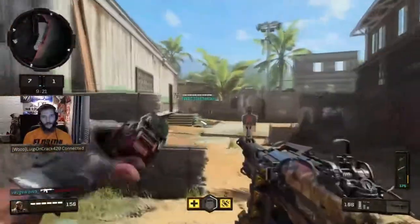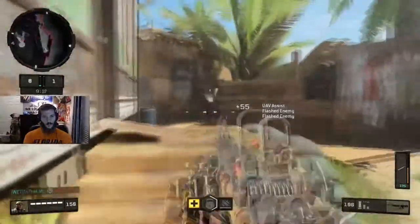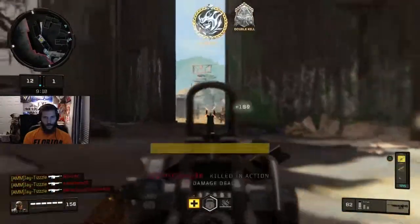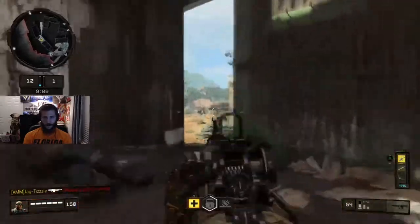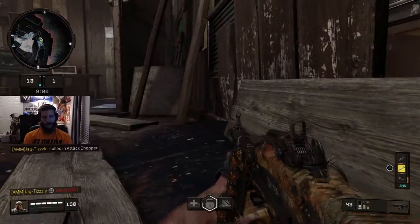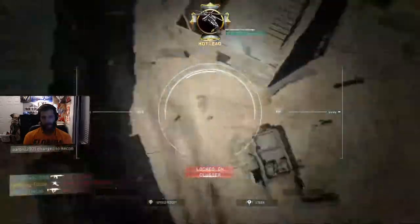I decided to pick this gameplay right here because it really showcases almost every single gunfight and every single situation. These people are stunned so I'm gonna push them and get the double kill. But this right here — this is the scary part. I melted that guy, I almost melted that guy without FMJ so I couldn't shoot through the wall, and then that headshot — I think that was a two-shot on the last target. Stuff like that is just scary to see on an LMG, especially one as mobile as this.